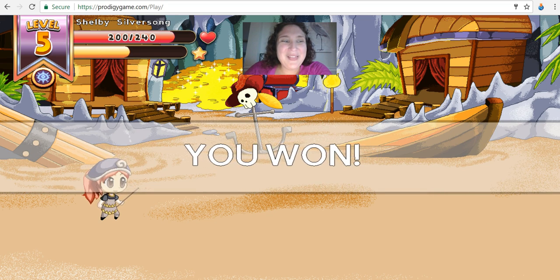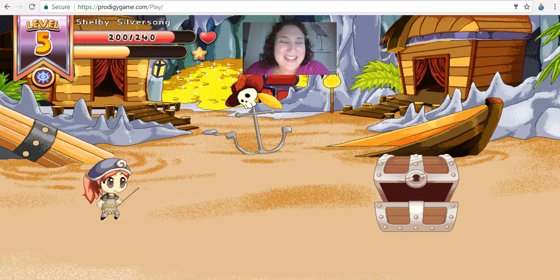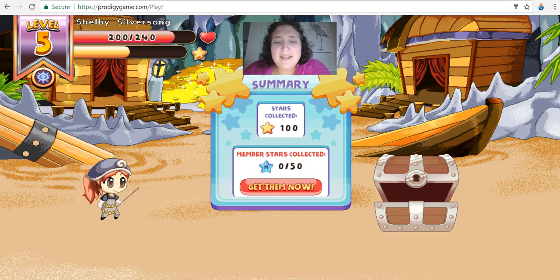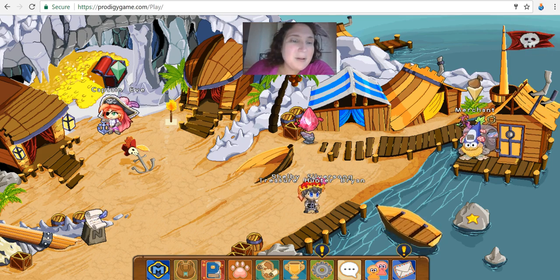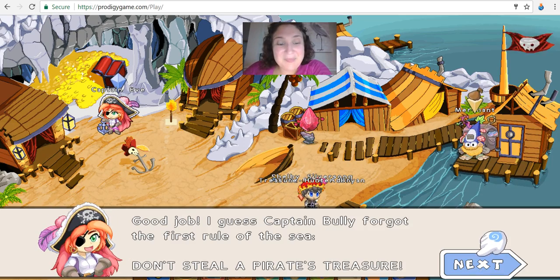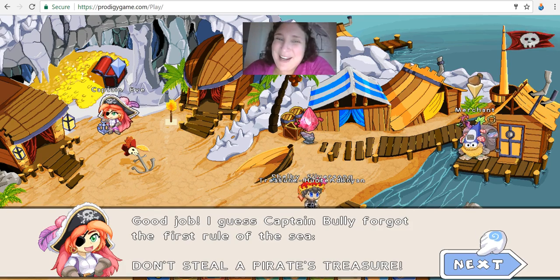We leveled up some — looks like maybe one or two more battles and we might be able to get level six. The higher you get, the harder it is to level up to the next level, but that's totally fine because it's a learning process and we grow. We finished our quest — 250 gold coins! I think we'll end here. See you soon. Michelle with ProdigyHelp.com.